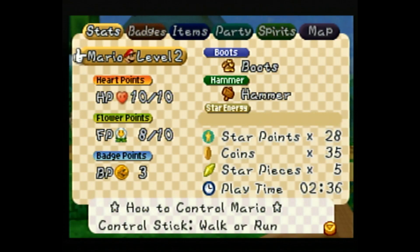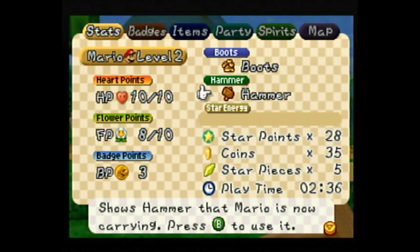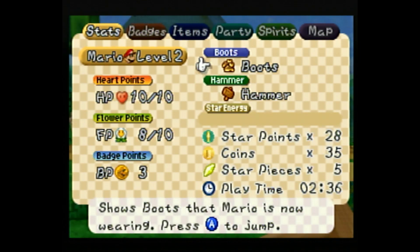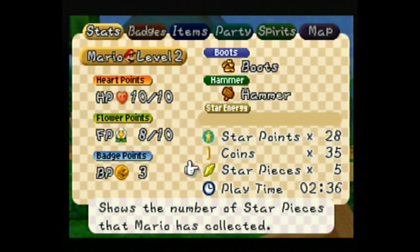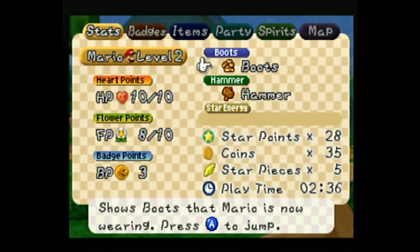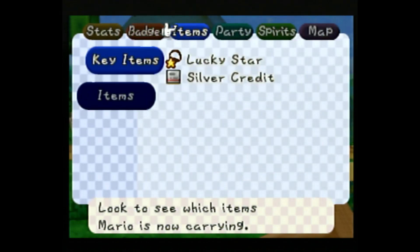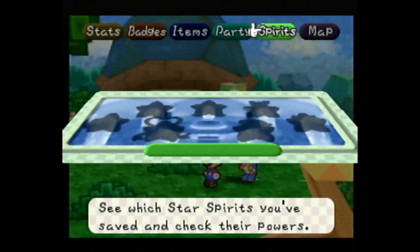You can see in the stats screen we are a level 2 Mario. We have boots equipped and a hammer — you can destroy yellow blocks with that hammer. We have 10 health, 10 flower points, and 3 BP. We can see some of our collectibles here: our badges, items, and our party members.